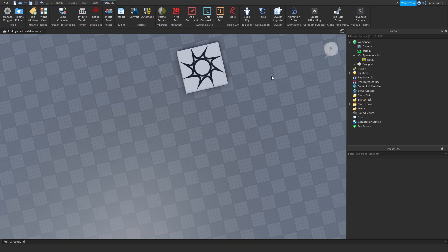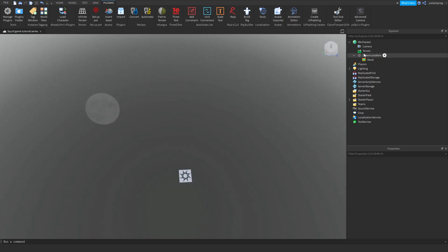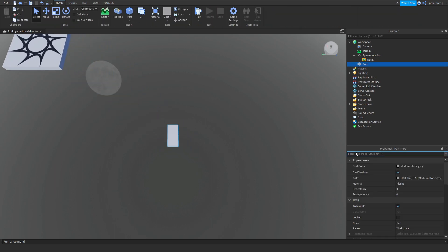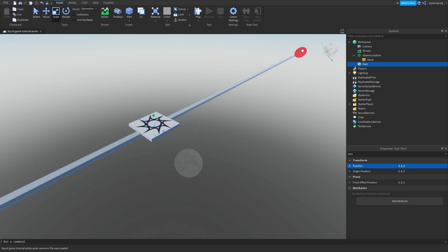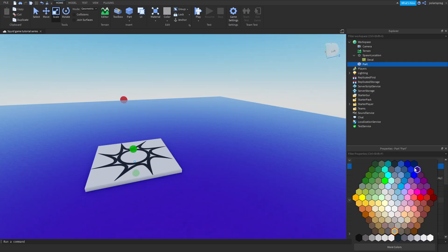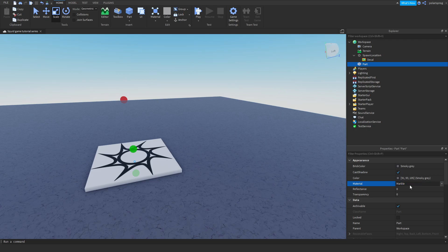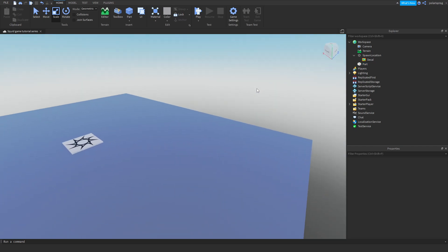We're going to start by making a simple lobby. I'm going to delete the baseplate and keep the spawn location, then add a part and position it to 0, 0, 0 and resize it to whatever size I want. I'm going to change its material — maybe glass. Yeah, I think that looks pretty cool. I'll give it a darker color than the normal spawn and make it smooth plastic, then raise its reflectance a bit so it looks cooler.